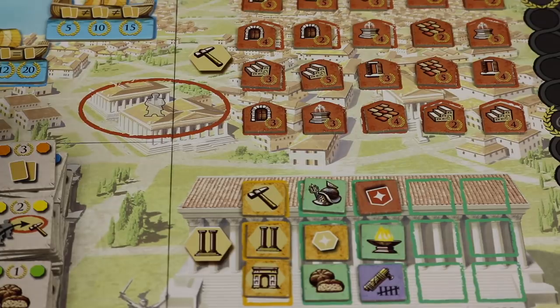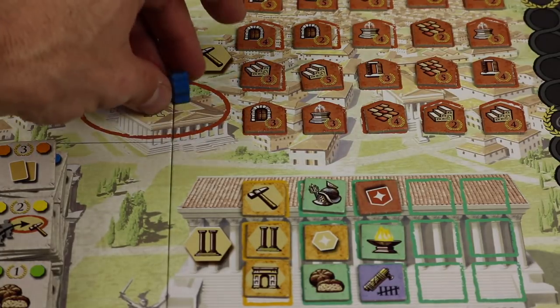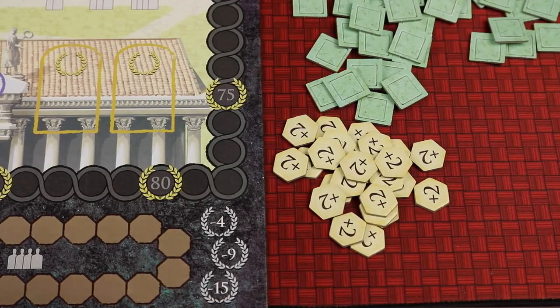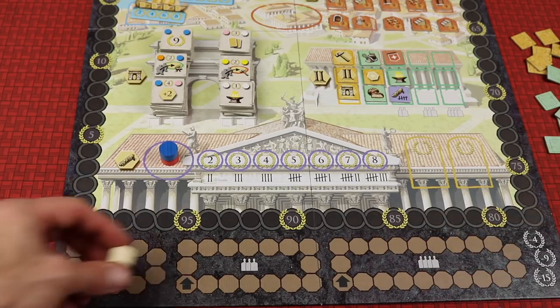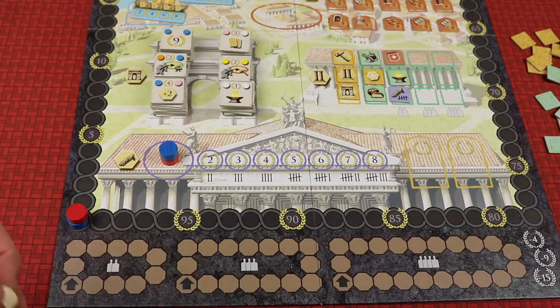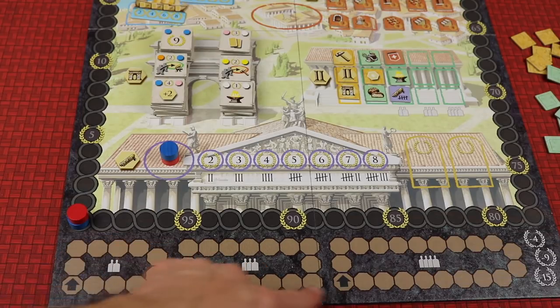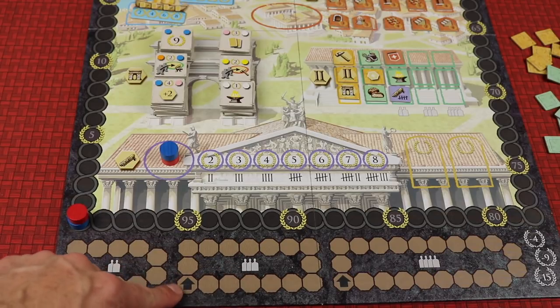Each player places one of their small worker pawns in the worker camp oval in the middle of the board. Place a pile of plus-two tokens near the board. Take the thick white time marker and place it in the ring on the bottom of the board corresponding to your player count — two, three, or four players — always placing it at the arrow. So for two players it goes here, three players here, four players there.